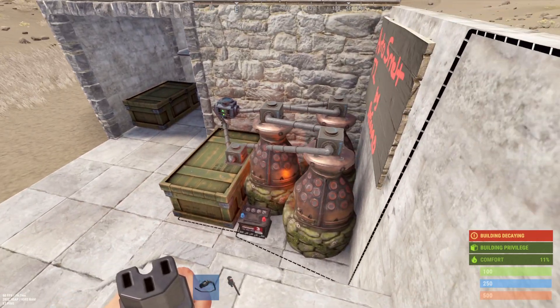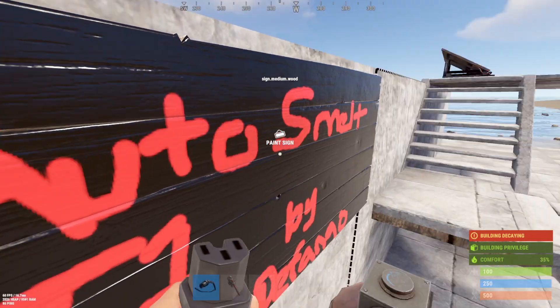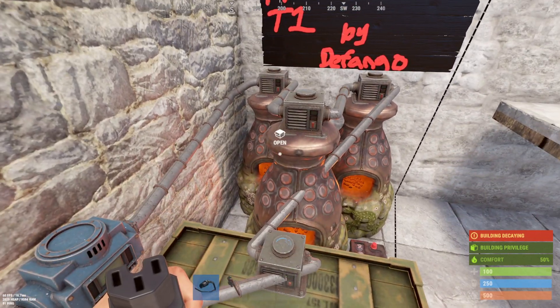Another thing to remember: when you put these storage adapters on top of the furnaces, it changes the height. Normally you might be able to squeeze yourself up there, but now you might not be able to. So it's something to think about when trying to automate your bases, because some people like to use furnaces as jump-ups and this might screw that up. Either way, thank you so much for watching — if you like what you heard hit that like button and subscribe. We'll see you on the next one, and if you see me in the game say what up — peace out!